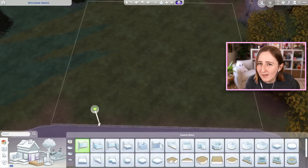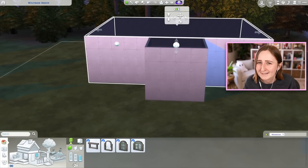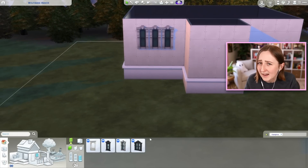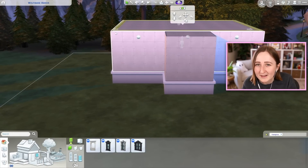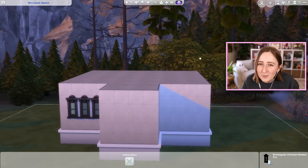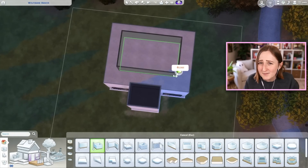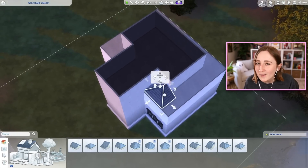I've got my ghost sweater on, and we are going to build a haunted house. I don't really do a lot of creepy builds in The Sims — I spend most of my time building little adorable suburban family houses. So this haunted mansion in the vampire world is a little bit out of my comfort zone, but with Halloween I was feeling more in the mood to make something haunted. The goal for today is to build a haunted mansion.